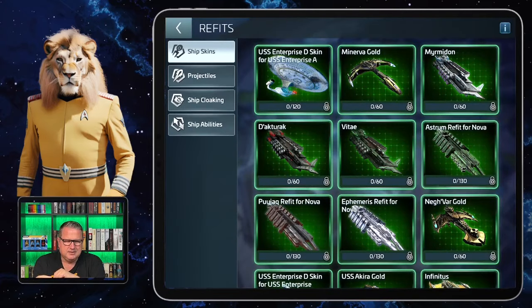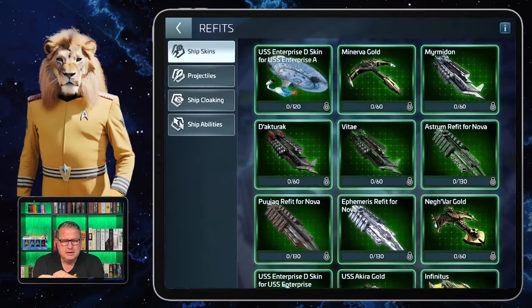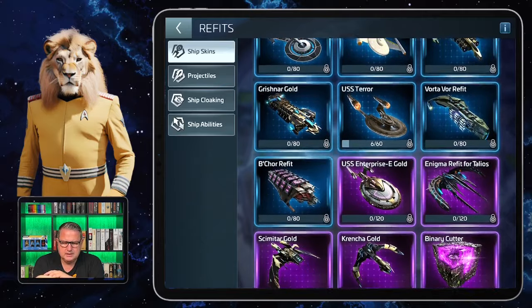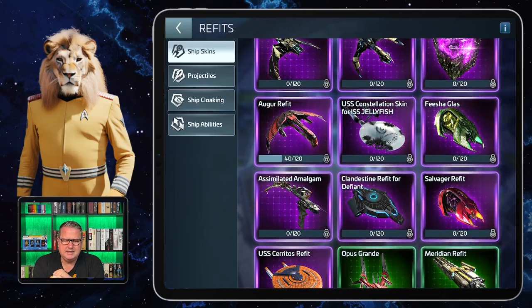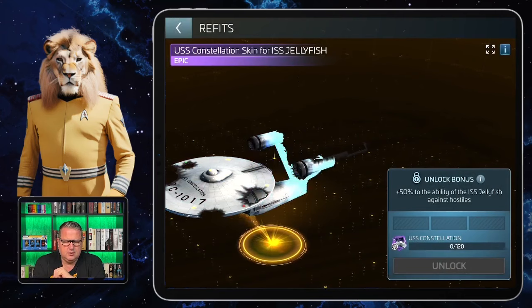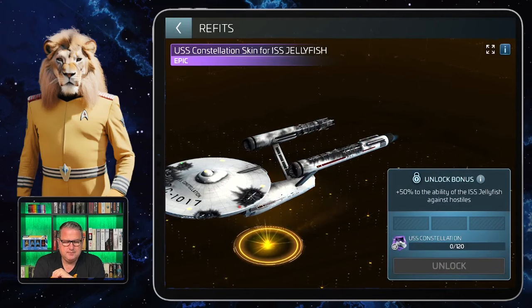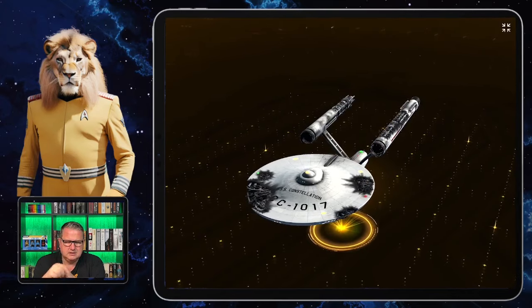We quickly go to my station and I take the ship hangar to go to the skins. There are tons of ship skins here — it's quite sensitive — but also the USS Constellation skin for the ISS Jellyfish. The ISS Jellyfish isn't always easy to get on this server; I got it really late. And that's the Constellation.